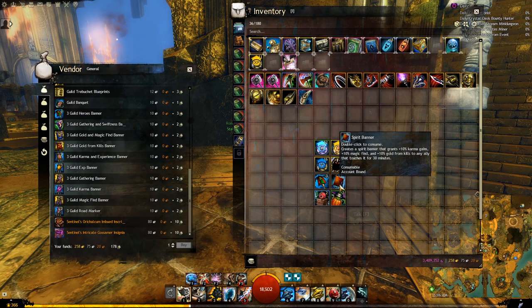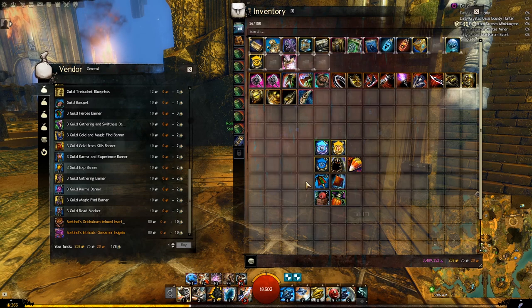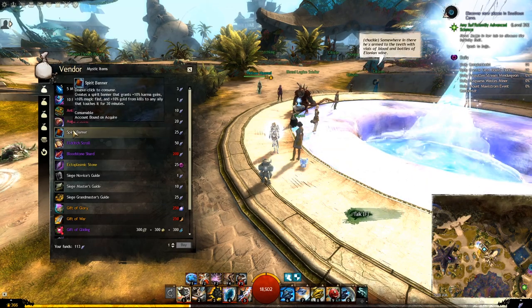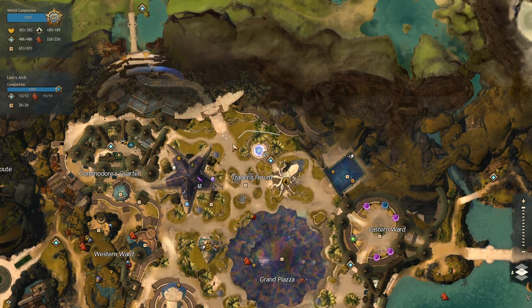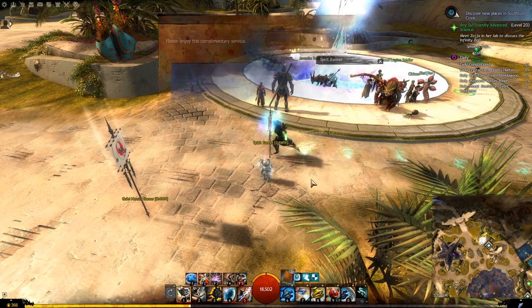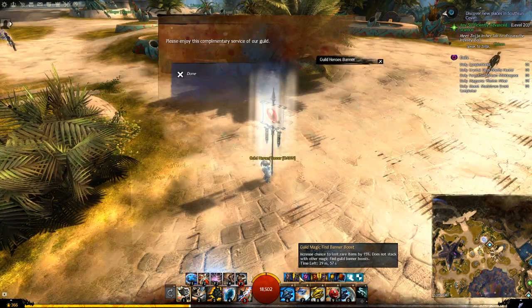Next we have the guild heroes banner and the spirit banner. Very often you will find them dropped in major cities and in passes, and especially during festivals you will find a lot of people dropping them in Divinity's Reach. If you didn't find any, you can buy 3 heroes banners for 10 silvers and 3 guild commendations from the guild commendation trader inside your guild hall. You can buy the spirit banner for 25 spirit shards from any vendor beside the mystic forge - the easiest one to reach is in Lion's Arch. Just interact with the banners to get the buffs.